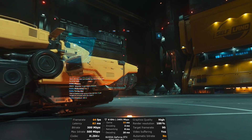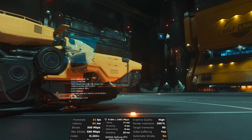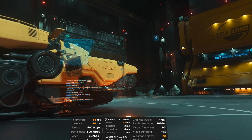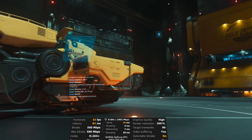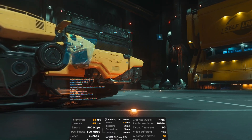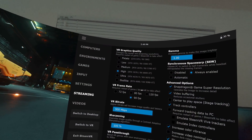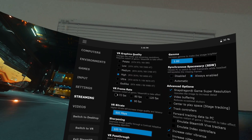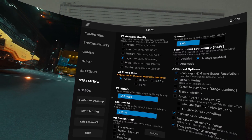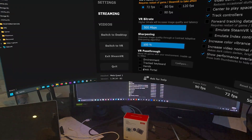Let's start reducing the bitrate — from 500 megabits per second, let's try 200 megabits per second — and also reduce the target frame rate to 72 instead of 90. In Virtual Desktop, set the VR frame rate to 72.